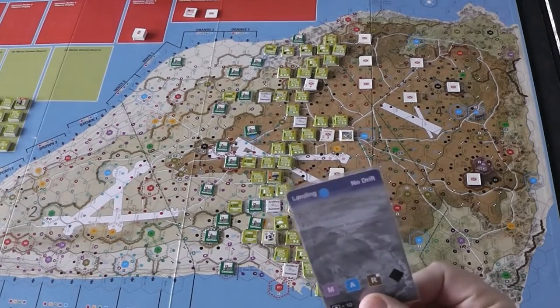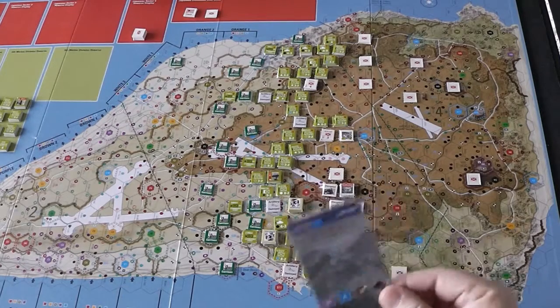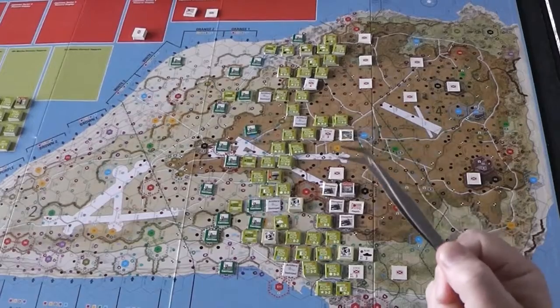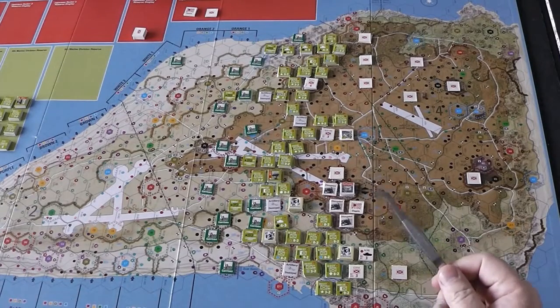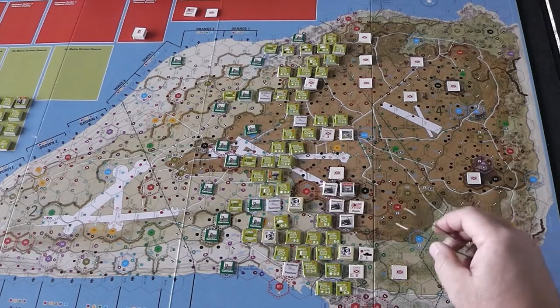Second event: Japanese reinforcement. It says to add a Japanese unit to the initiative, but I have no units — no addition. My strategy of getting all the Japanese to reveal themselves and get on the board seems to be working, not that I meant to do that, but it seems to be working out for me.